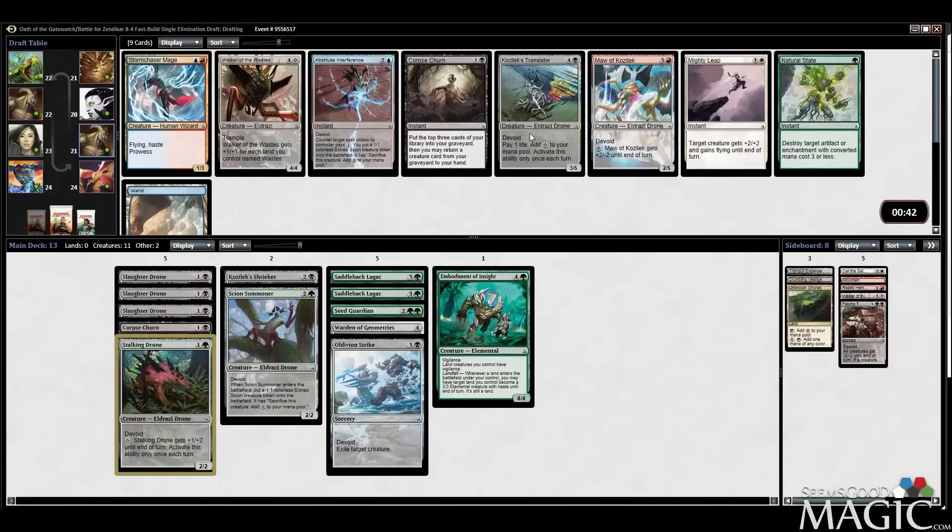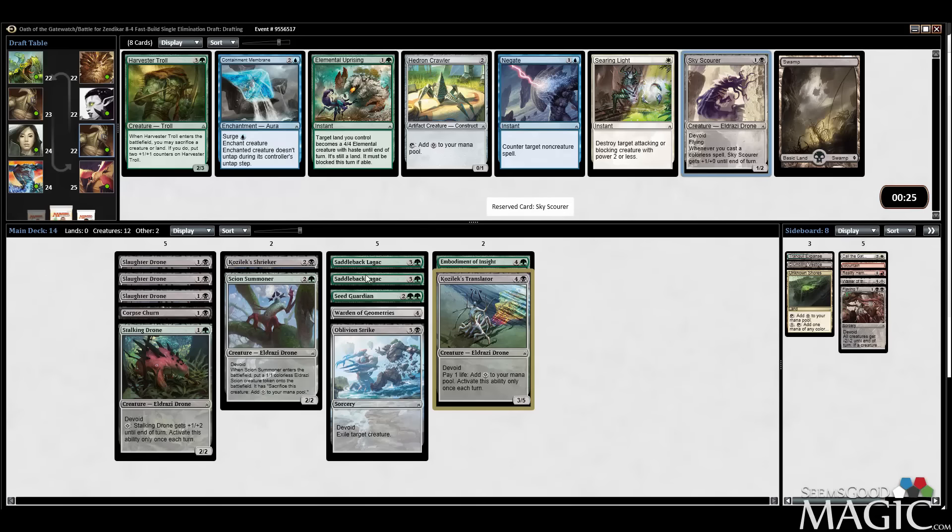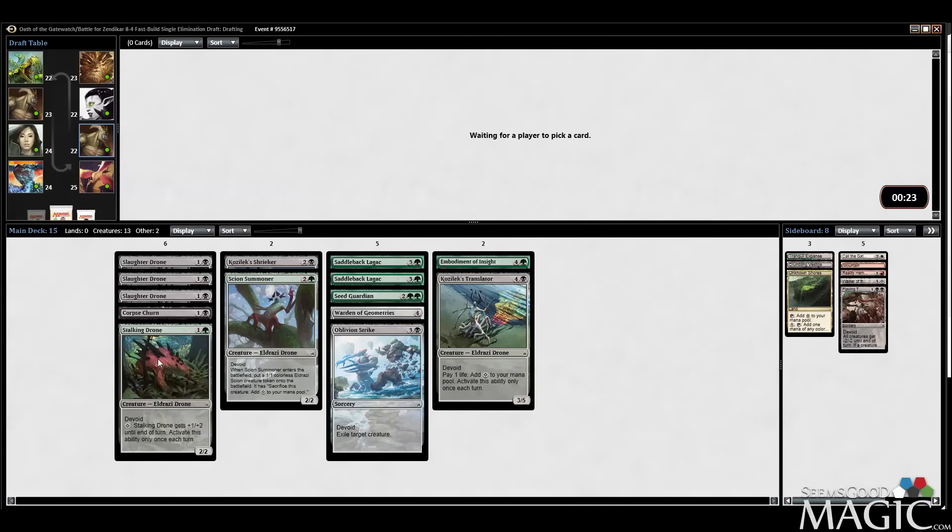Definitely feeling Translator now — seems like what we're looking for. Sky Scour is looking better now. We've got one, two, three, four, five, six, seven, eight, nine creatures currently — a pretty good count and we're looking aggressive. I like Hedron Crawler too, but Sky Scour is also good with the Lagac. Going to take the Scour.